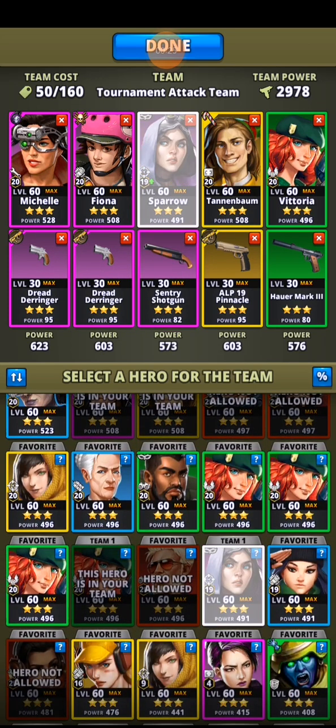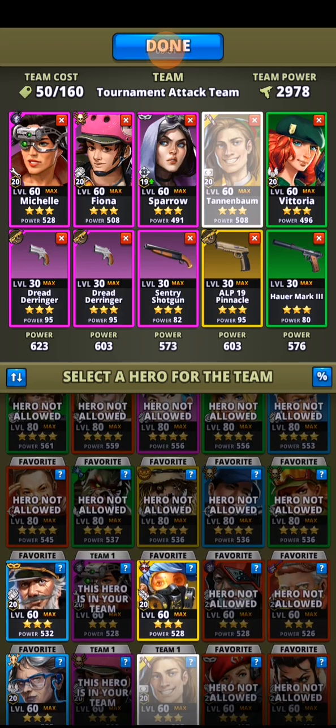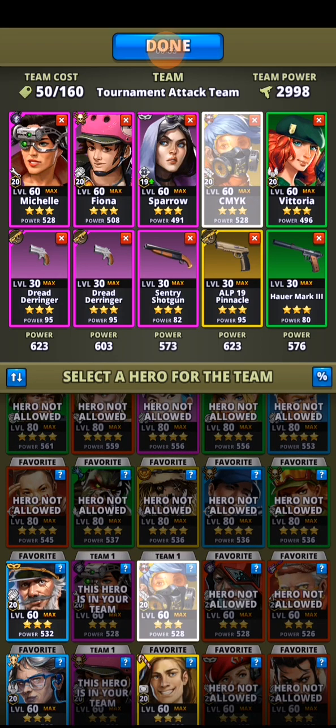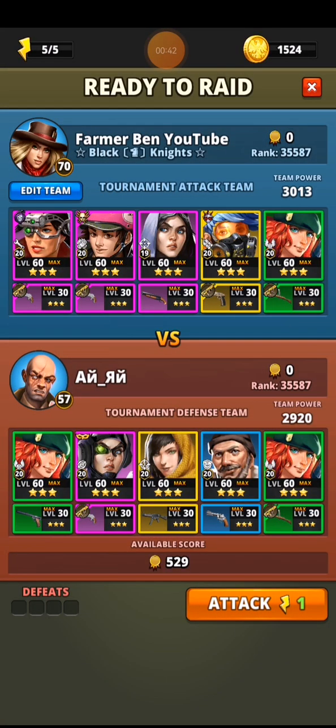I'm going to swap in my purple team. Tannenbaum can help. I'll swap in CMYK and leave Vittoria at the end, though I'll give her a slightly more powerful gun to make a little bit of difference. So here we are, jumping in.